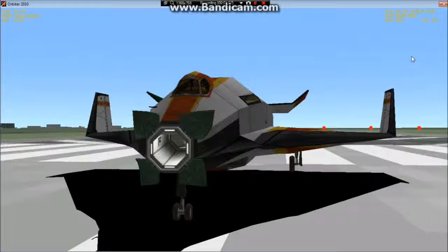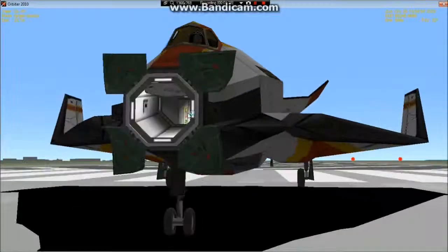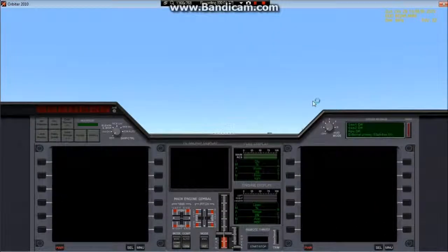Without further ado, we're going to go ahead inside. The ship is completely off, and the first thing you'll notice is there's no air or ventilation noise. You should know why that is — every system is simulated. Right now it's simulating that the air ducts are off, therefore there's no noise. They're off because we have the doors open, so they don't need to be on.